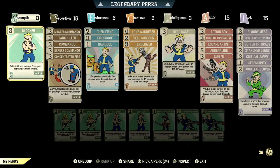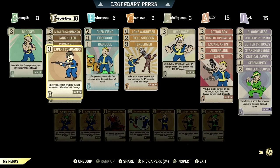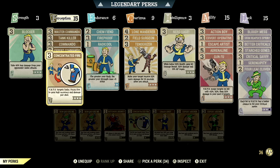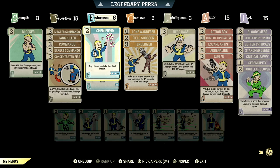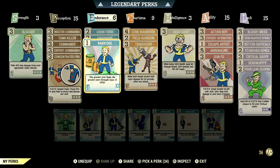Blocker gives you 45% less damage from opponents' melee attacks. Over in perception we have 15, with all the commando cards maxed out to get maximum damage. We have tank killer maxed out — your rifles and pistols ignore 36% armor and have a 9% chance to stagger. We have concentrated fire maxed out — VATS targets limbs, focus fire to gain high accuracy and damage per shot. Over in endurance we have 6, with Chem Fiend at 2 stars — any chems you take last 60% longer.